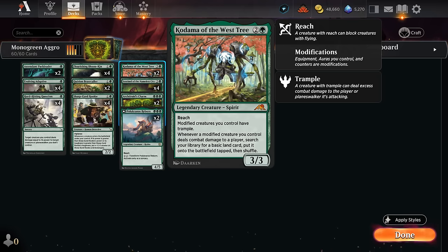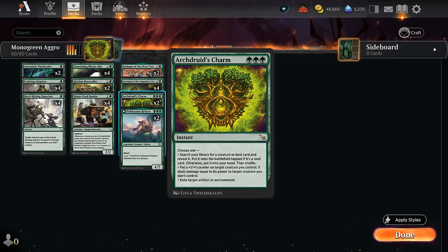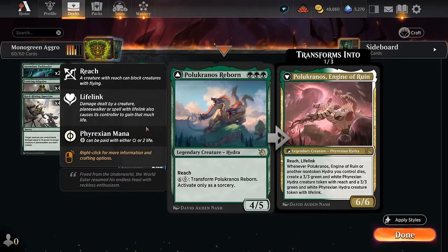Another new addition is Archdruid's Charm, which gives us an instant-speed removal spell that also gives a +1/+1 counter. If the opponent isn't careful, we can set up quite the blowout where we not only grow a creature but also take out a different creature. It also has the flexibility of maybe taking out an artifact or enchantment, or occasionally searching up a creature if we topdeck it on an empty board. We also have two copies of Polukranos — another payoff for being a mono-green deck — as a nice 4/5, a great way to grow our earlier creatures.